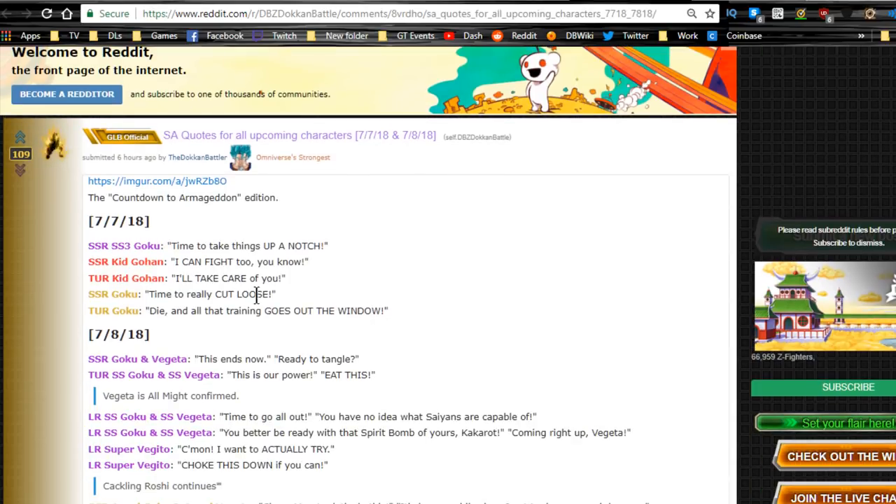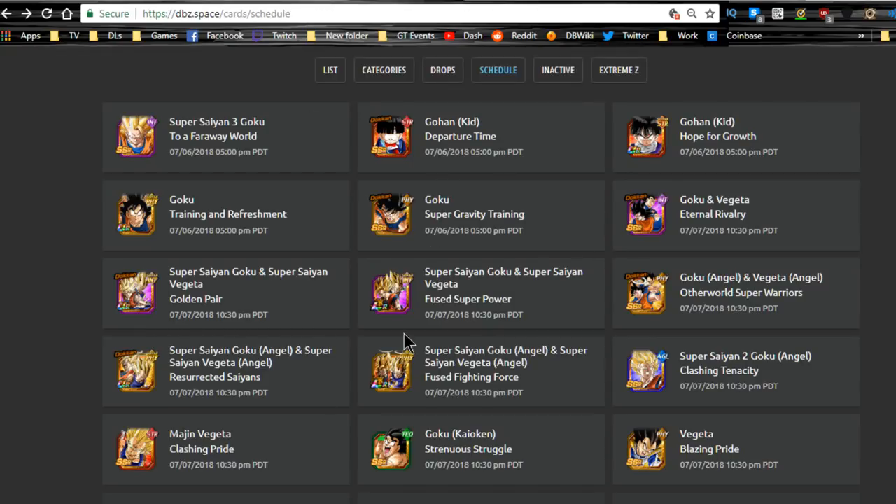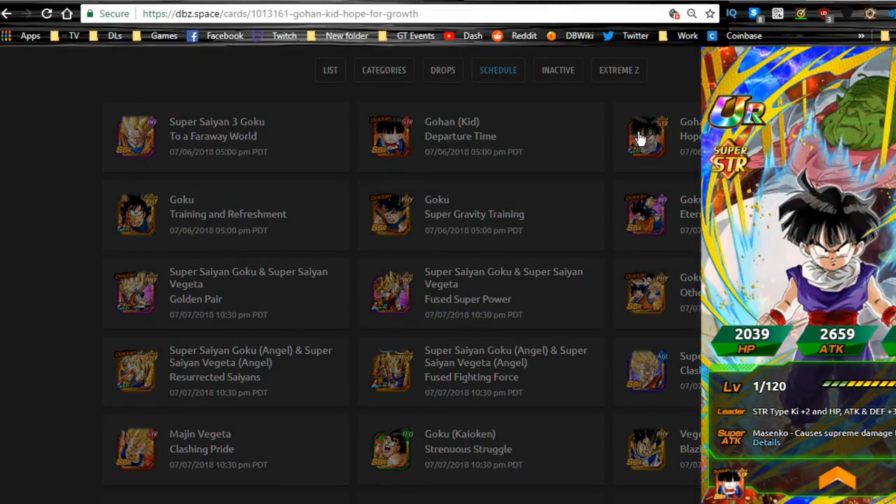Super Attack quotes for upcoming characters: Super Saiyan 3 Goku — 'Time to take things up a notch.' SSR Kid Gohan — 'I can fight too, you know.' Not only are the LRs coming with Super Saiyan 3, we also have the Gohan event coming — the Extreme Z Awakening Kid Gohan. That's going to be pretty cool as well.